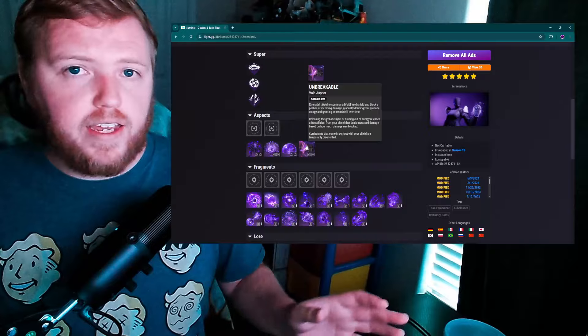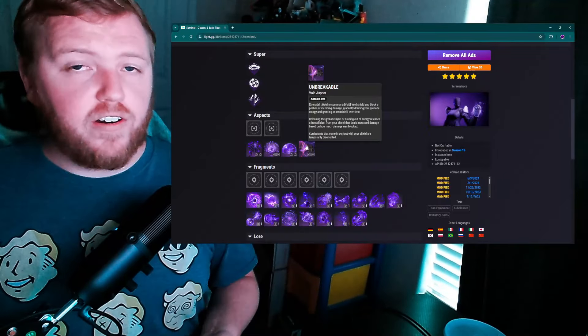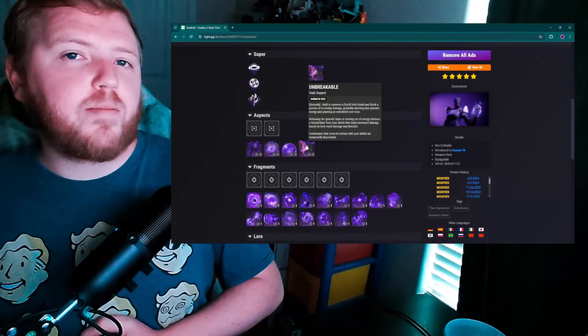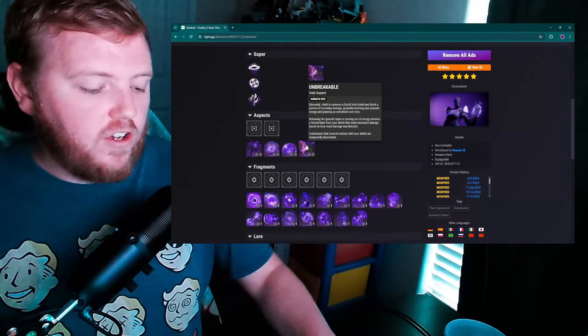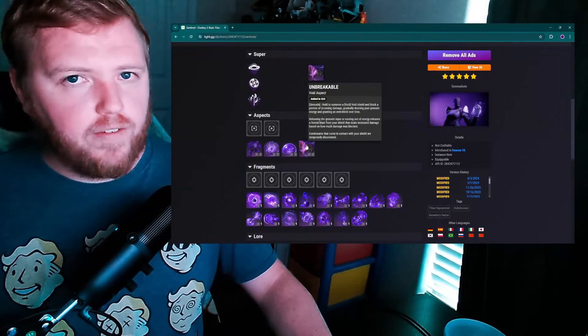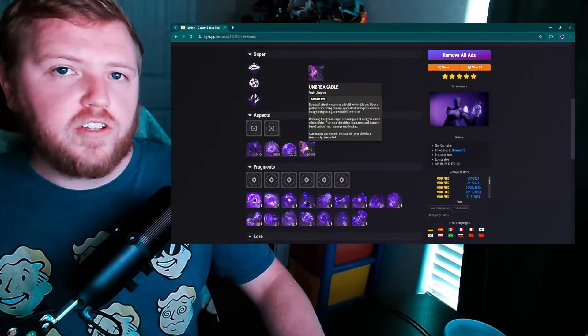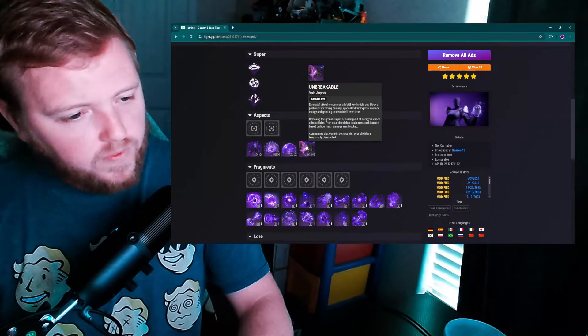If enemies are in front of you, it detonates and kills them. And if you're in a boss damage scenario and you've run out of all other ammo, you could launch — maybe not a full Nova Bomb, but a mini version — straight at the boss, maybe 40 to 50 meters out. It wouldn't have the same area of effect, but being able to launch the projectile at range would be a great change for Unbreakable.